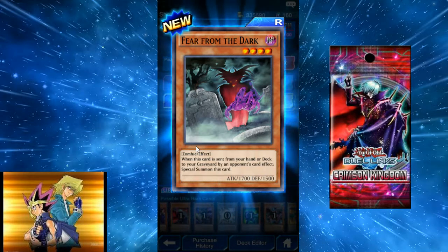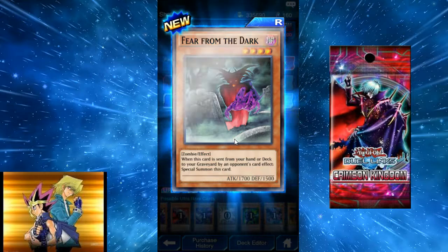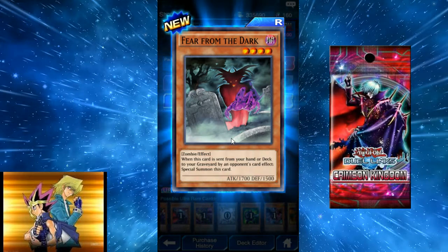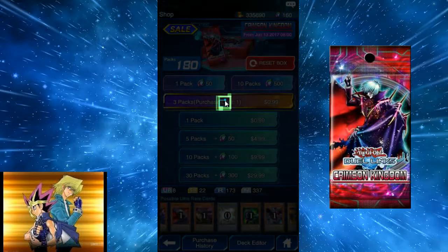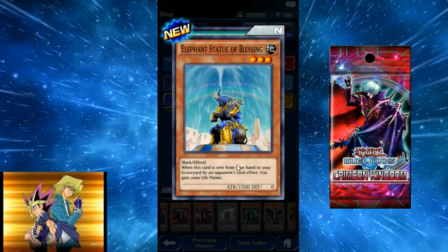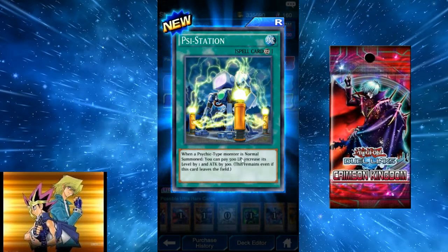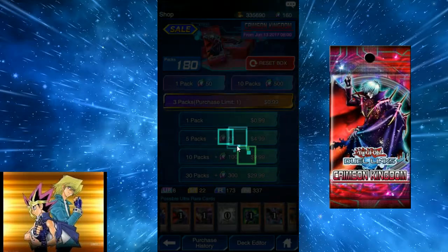Fear from the Dark — zombie with 1700 attack: when this card is sent from your hand or deck to the graveyard by an opponent's card effect, special summon this card. It's a 1700 zombie that can special summon itself — pretty good. Elephant Statue of Blessing: when sent from your hand to the graveyard by an opponent's effect, you gain 2000 life points — the opposite of the disaster version, kind of cool. Psystation: when a Psychic-type monster is normal summoned, you can pay 500 life points to increase its attack and level by 300 and 1 respectively — this remains even if the card leaves the field. I like that card a lot.